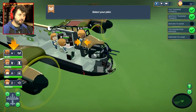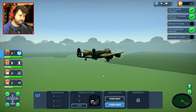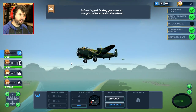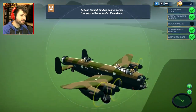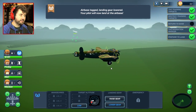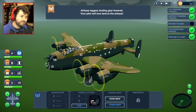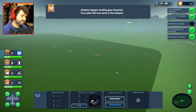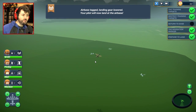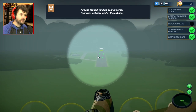Alright, select my pilot. Order your pilot to lower the landing gear. We're coming in for a landing! I think we're okay now when it comes to the fighters. They wouldn't follow us. Actually, I'm not sure. You're friendly, right? Airbase tagged. Landing gear lowered — your pilot will now land at the airbase.